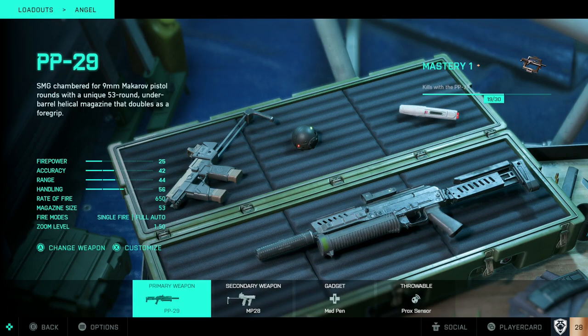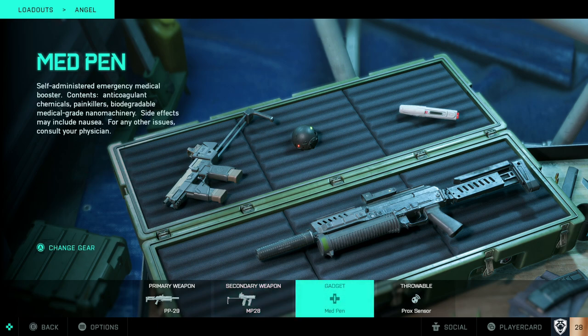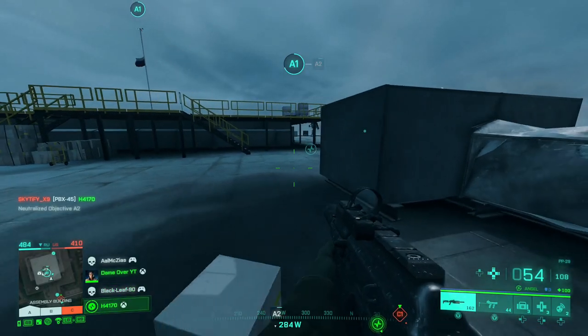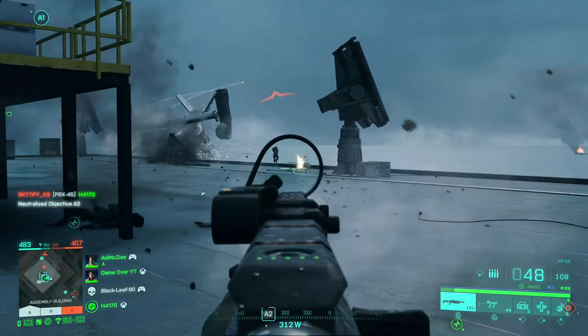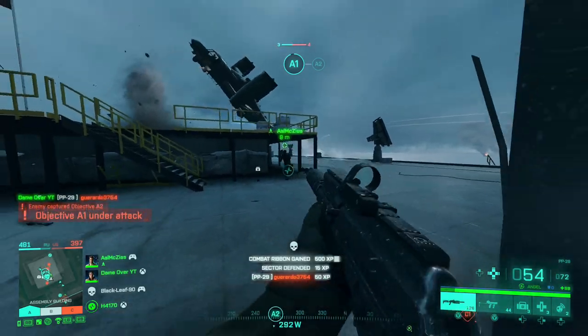The loadout I've decided to go for with Angel is very similar weapons-wise to Falk. It's very difficult to choose different weapons at the moment because most of them feel pretty broken. We have the PP29, secondary is the MP28, and most importantly the med pen as your gadget so you can heal yourself as often as you need to. It has 3 charges, so pick your moments carefully. And again, for those max XP gains, we have the proximity sensor. Using this loadout with Angel is, in my opinion, one of the most overpowered loadouts — you have almost constant heals and constant armour.